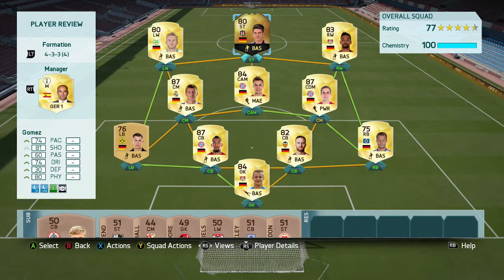Alright guys, Clinicality here, back with another FIFA 16 Ultimate Team Player Review. Today we are reviewing the in-form Mario Gomez from Besiktas. He picked up this in-form for his two goals that he scored in their last game, in which they won 4-0.